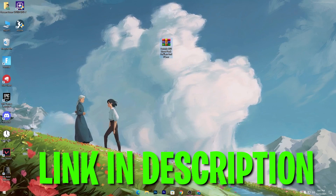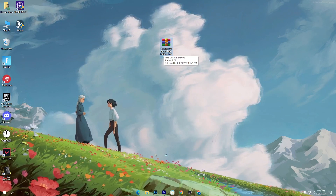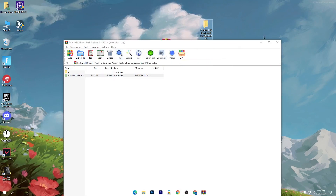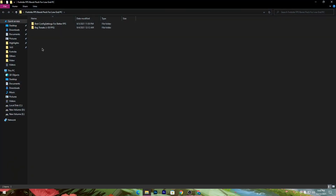First of all, download this Fortnite FPS boost pack for low-end PC. The link is in the description of this video. Go there and download this file on your PC. Once you get this pack, simply open the zip file and drag this folder onto your desktop.